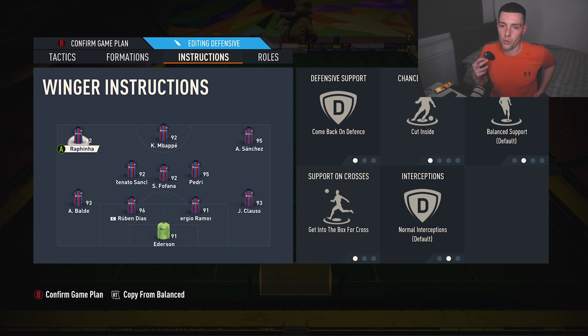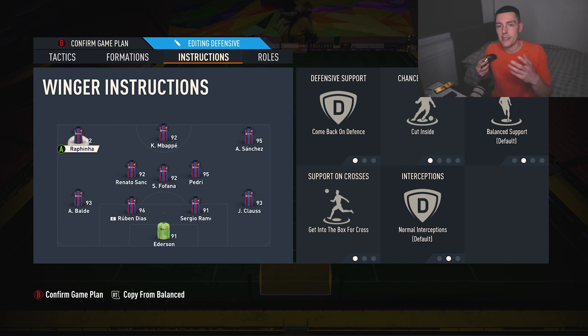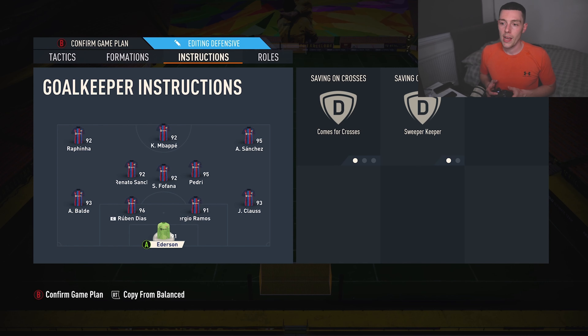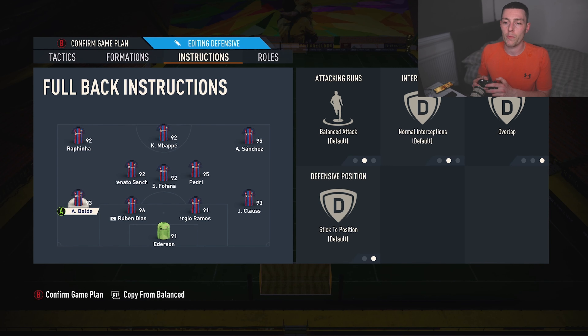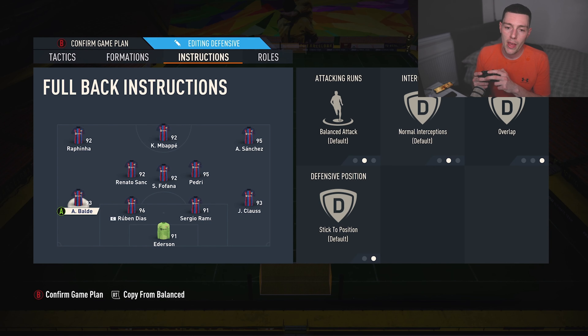Because I'm not sure how that impacts the wingers and we do need them to cut inside. We have one fullback on balanced and overlap — so when Rafinha cuts inside, Balde is going to occupy that space and defend, which is super important. It gives you an extra option and out ball, and Balde will be the best man to get to the byline and look for cutbacks. It doesn't matter which fullback you have going forward — if you want your right fullback forward, do that. It doesn't make a difference to how the formation works.